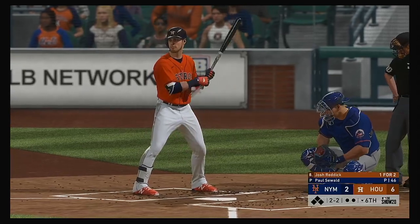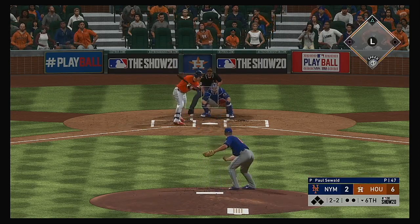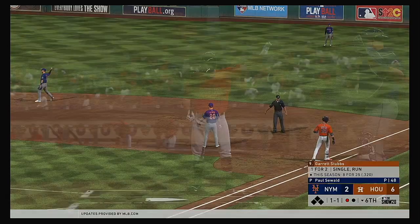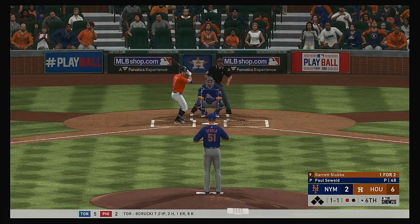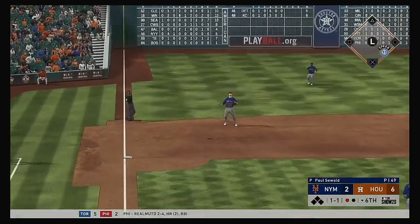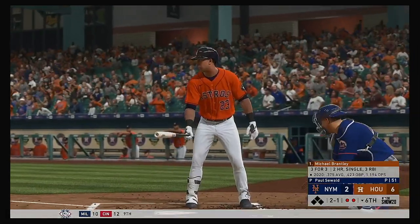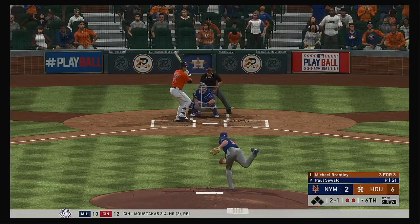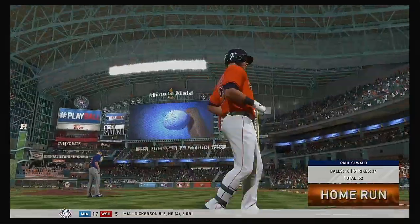Josh Reddick — a hit in two tries so far. A little chopper back to the mound — throws in time, that's out number one. Digging in to try it again, Garrett Stubbs — he was a double play victim last time around. He doesn't have to worry about that with no one on base right now. Davis is there and that's the second out of the inning. The Houston lineup turns over — to the plate, Michael Brantley, who singled his last time. Swing and he puts a charge into this one — high and deep. This ball is gone.